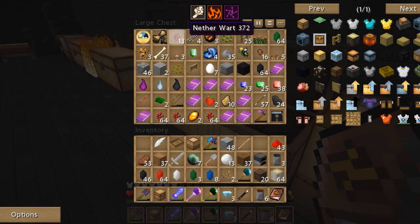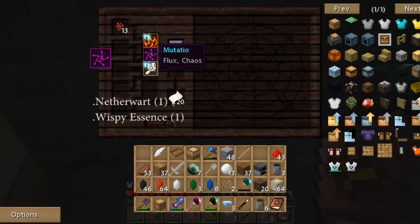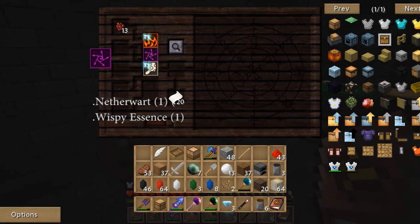And now the reason for my nether wart farm: Mutatio, which is flux or chaos. A few other things have it — stars and pearls — but I made a nether wart garden and in about three hours I had about four stacks of nether wart. Once you get some nether wart, make yourself a farm and get yourself some Mutatio. Nether wart also has Fungus. Wispy essence has it too but nether wart is cheapest.